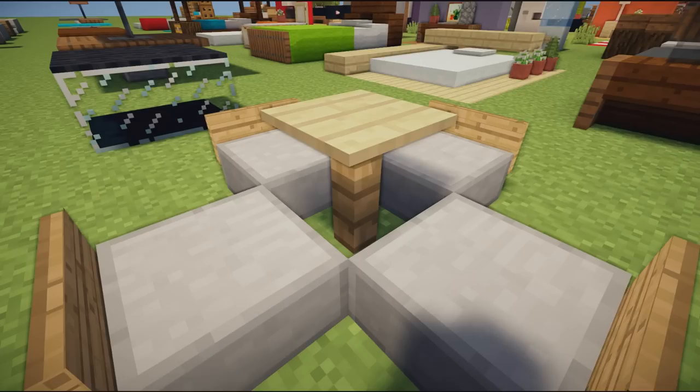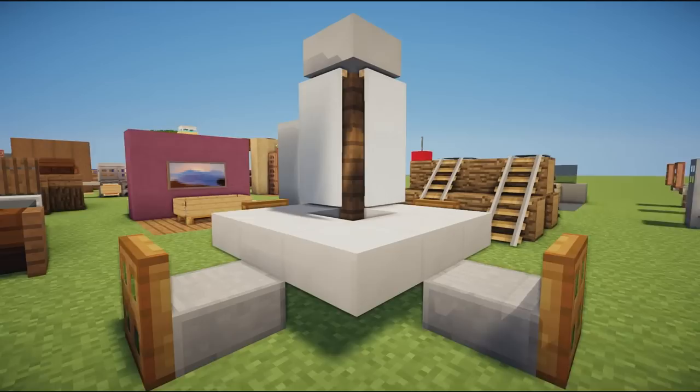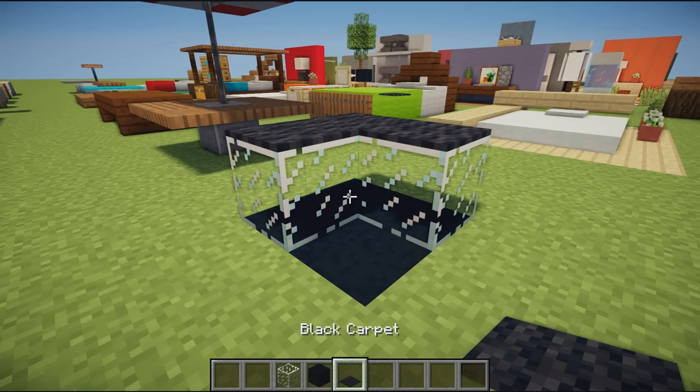Next is another simple garden chair design using the same slab technique but with signs on the back. The table in the middle is simply a fence with a pressure plate on top. It's a lot smaller than the previous design, so if you don't have as much space this is a great option.